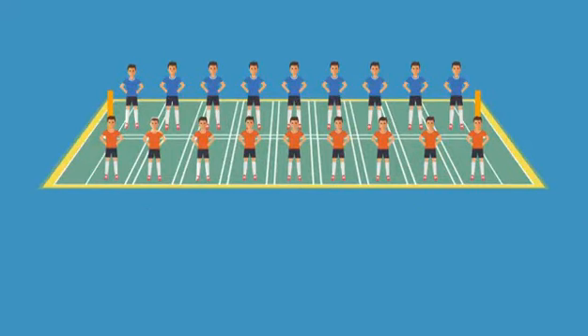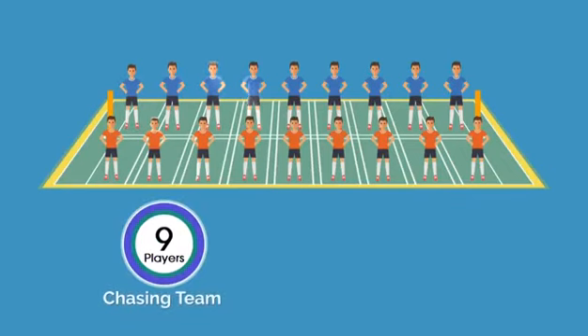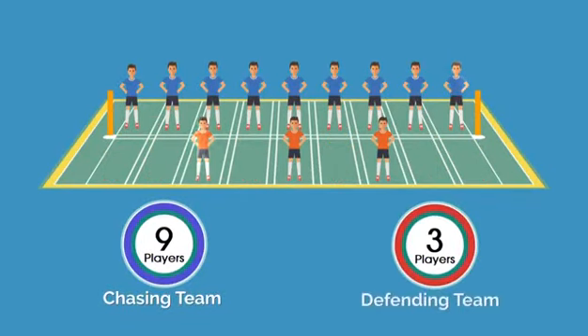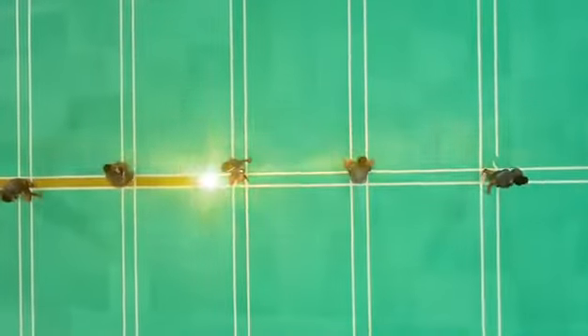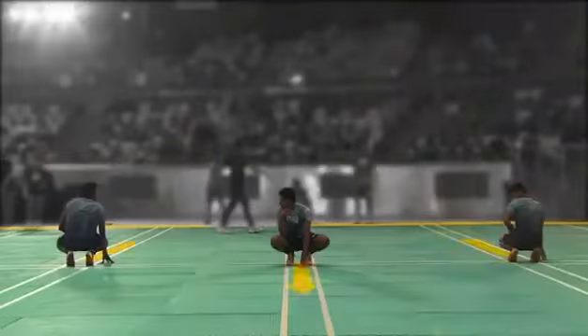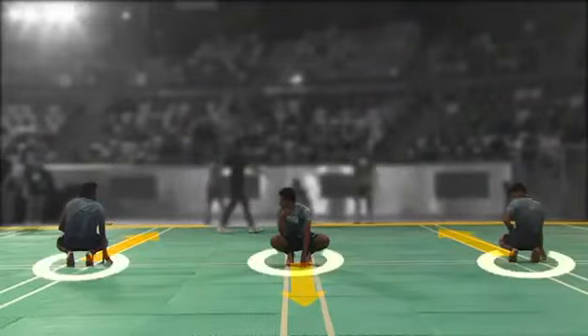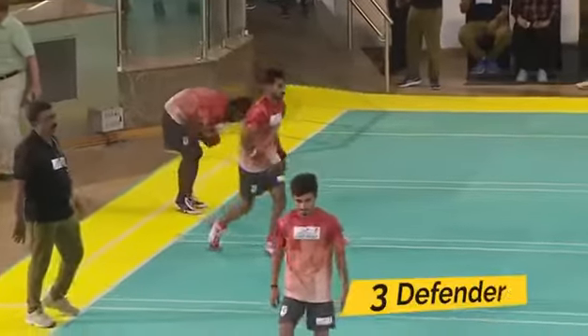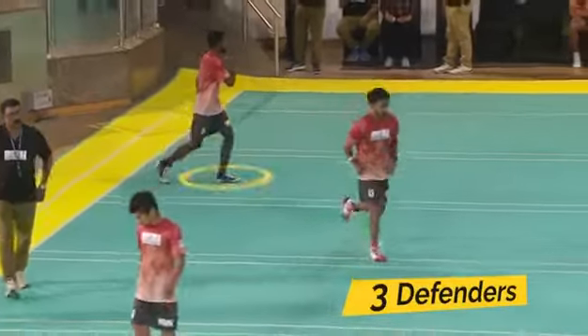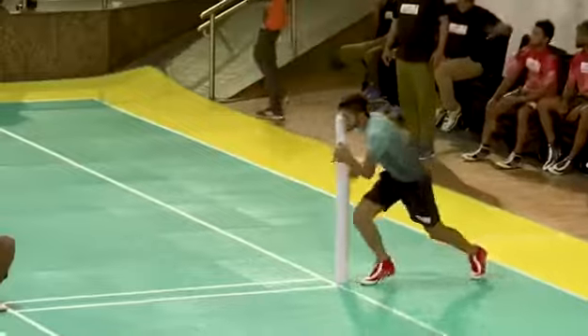Anytime during the match, nine players from the chasing team and three players from the defending team remain inside the field of play. The chasing team takes the field with eight chasers sitting at the center line and facing opposite directions from the center line. The ninth chaser stands next to a pole. Three players from the defending team then enter the field of play and the chase begins.